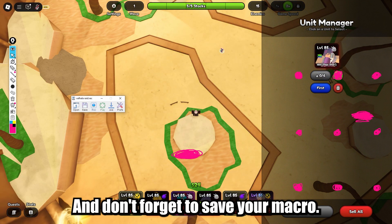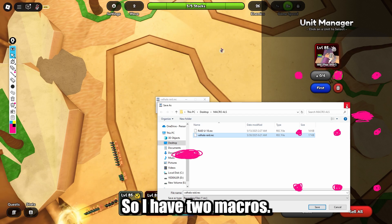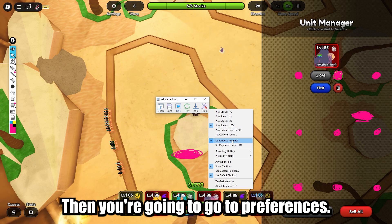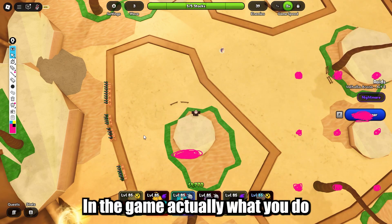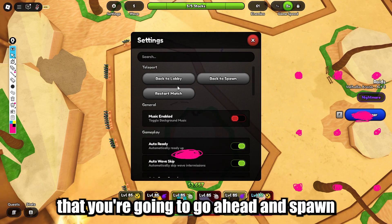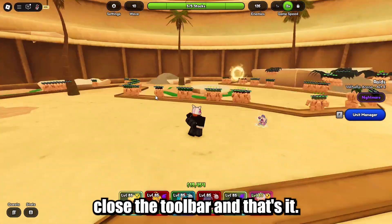Don't forget to save your macro — press Save, name the macro, and use it. I have two macros saved now. Whenever you want to open one, press Open, choose your macro, then go to Preferences and enable Continuous Playback. Also in the game, make sure Seamless Retry is turned on — if it's off, you're going to spawn back at the start every single time. To close the toolbar, just press this button and that's it.